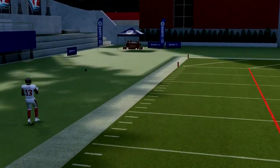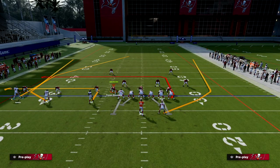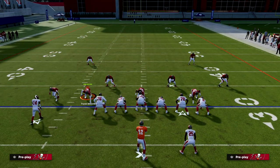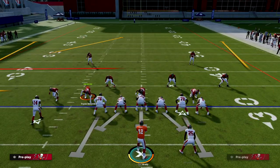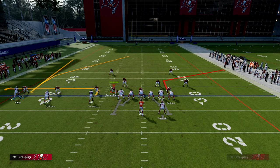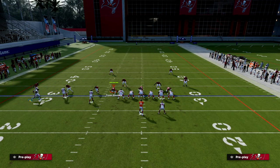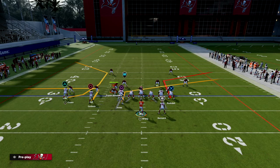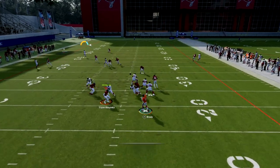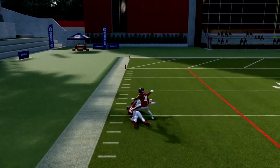The C route beats man coverage, and then your tight end can do whatever you want with the rest of the play. Something I like to do — if I have a tight end apprentice I'll put him on a corner — then I'll motion Jones across and put him on a slant, and then outside apprentice C route while still blocking the running back. You can see how open that C route gets. It's just very good whenever you motion.